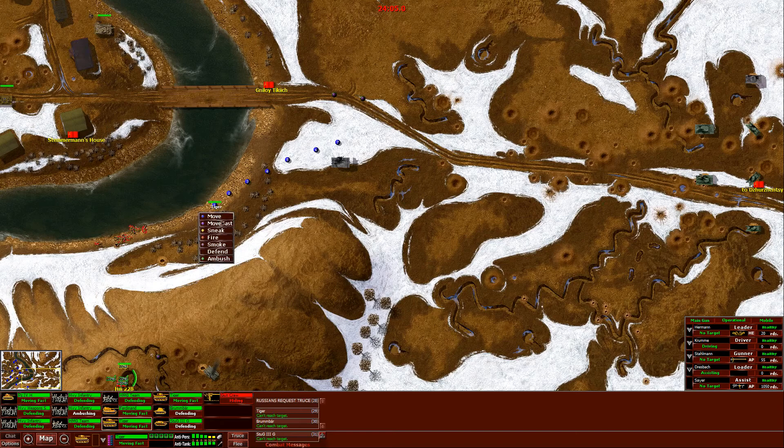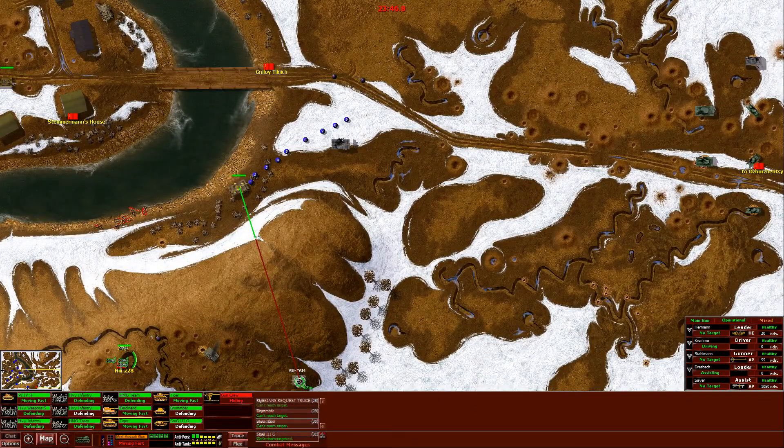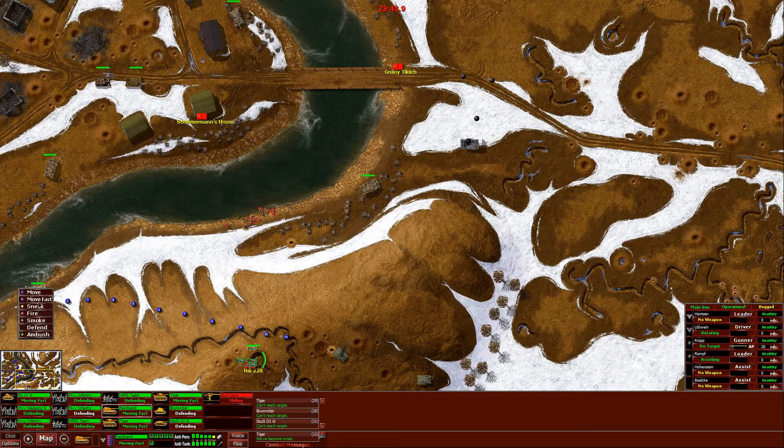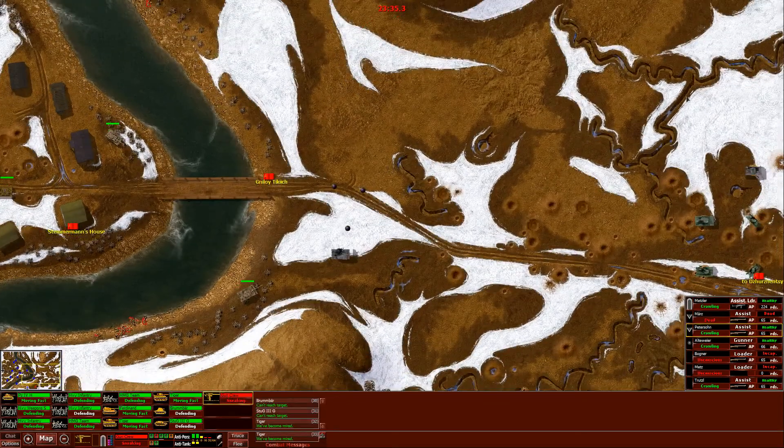Now he's driving past his waypoint, so we're going to have to waypoint him again so that he doesn't do a stupid return drive again. I don't know — there should have been more polish put into these maps, the more late-game ones. Are you even moving, Ferdinand? Are you making an effort here? Let's sneak these guys back a little bit actually — they can't fight an SU-76.